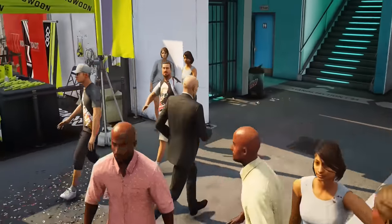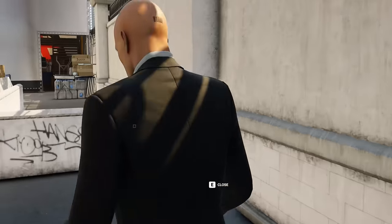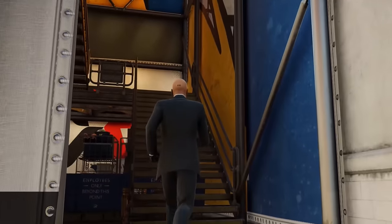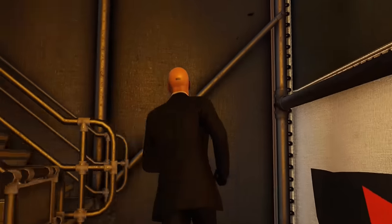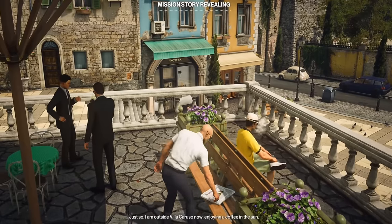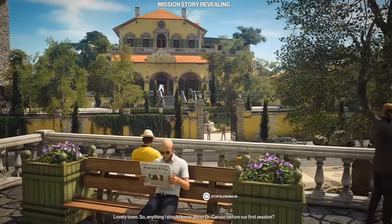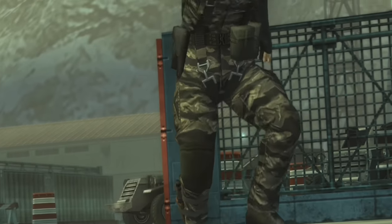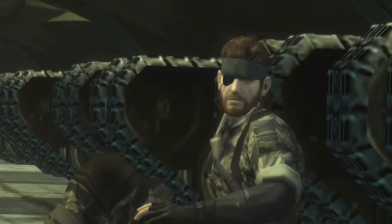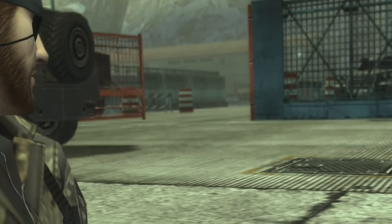Each Hitman mission is packed with objectives and approaches, giving you the impression that you're part of something much larger. The worlds of Hitman and Metal Gear Solid are very alike, where beauty intertwines with danger in captivating harmony. In Hitman, sleek sophistication meets strategic mastery as you navigate through stunning environments, from exotic streets to opulent mansions. Meanwhile, Metal Gear weaves a tale of stealth and espionage amidst diverse landscapes, from gritty compounds to untamed wilderness — each location a masterpiece of design, even in semi-open world environments.